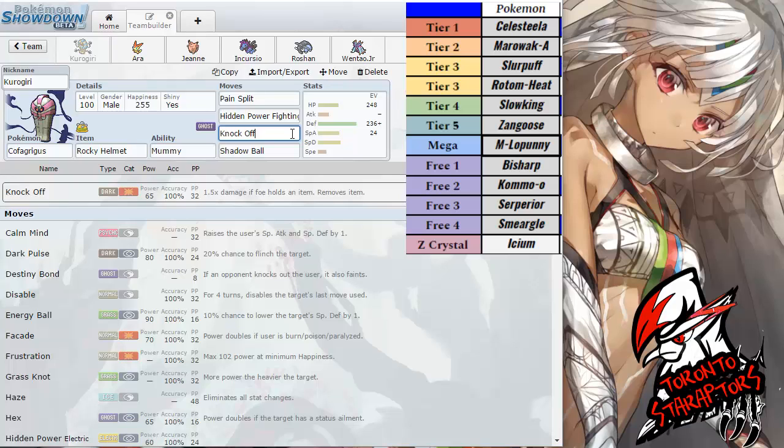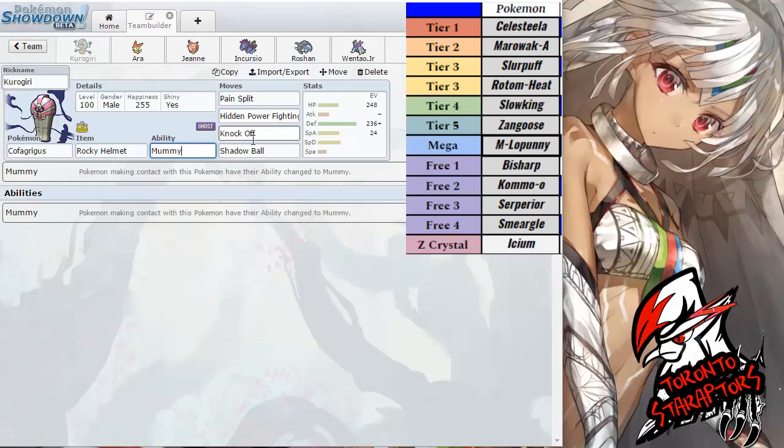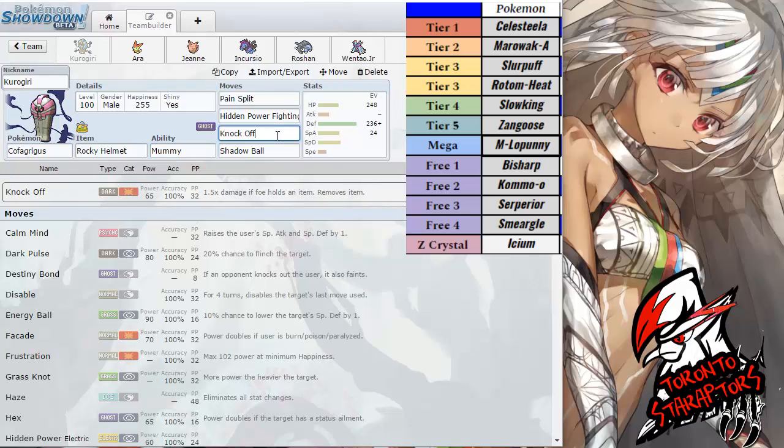In my opinion, Zangoose is just a lesser Mega Lopunny. Once I do switch into that Mega Lopunny, I'll be able to pass on my Ability Mummy, so he will lose his Scrappy Ability on the following turn. If he decides to go for a Fake Out or anything like that, he won't be able to touch me, and I'll be free to fire off a Knock Off, since he's most likely gonna switch out once he loses that Scrappy Ability. As for the Zangoose, unless it's running Knock Off, he's not gonna be able to touch me with Close Combat or Facade. And once I pass on my Mummy Ability, his Knock Offs are also gonna be doing less simply because his Toxic Boost is going to be removed as well, assuming he's rocking the Toxic Orb along with the Toxic Boost ability, which is very likely.